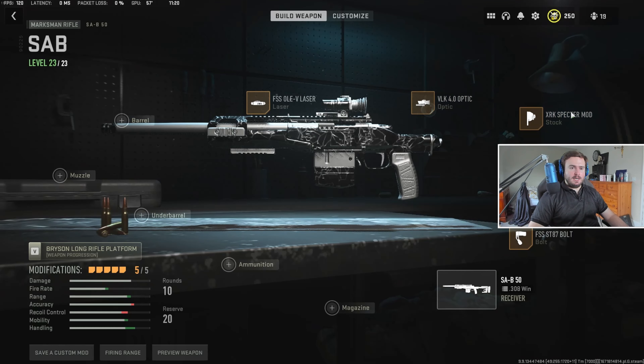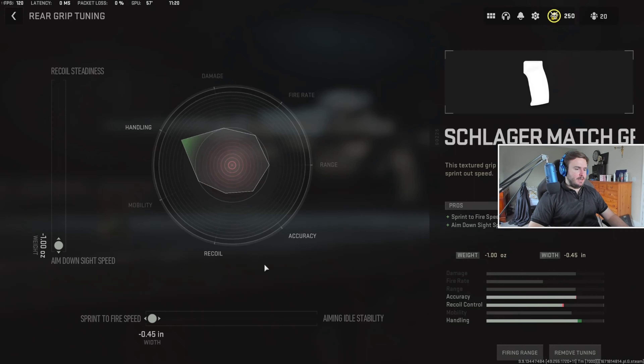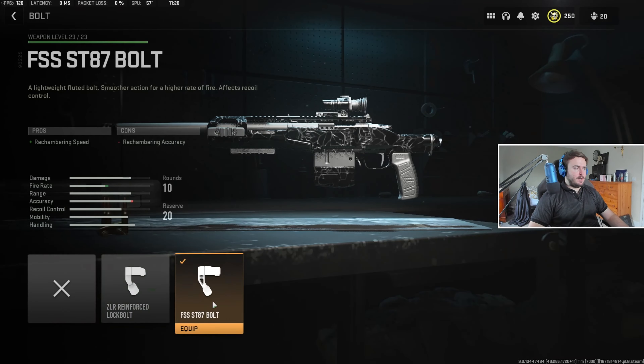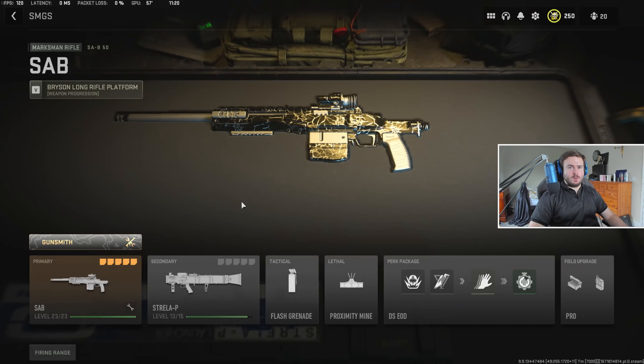Pretty simple. VLK — can't put any tuning on that. Set that up for aim-down-sight speed and sprint-to-fire. And then we have the fire rate bolt right here. The SAV is incredibly strong.